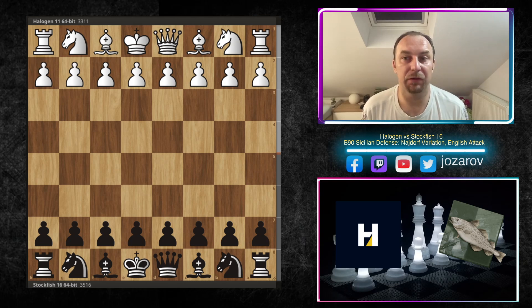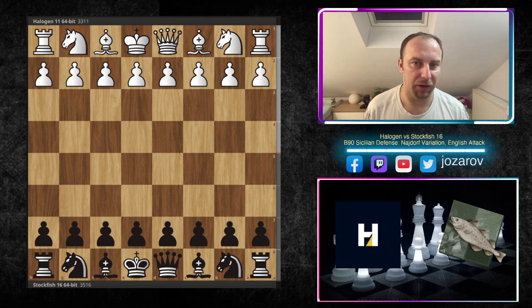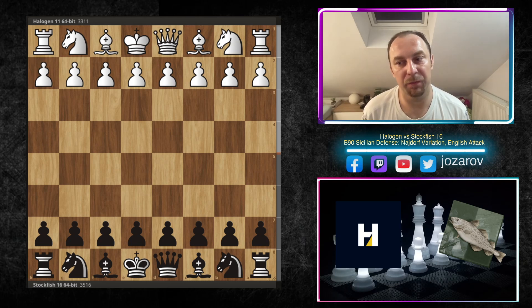Many of us have played the Najdorf Sicilian at some point but perhaps stopped because we lost games, didn't know particular sidelines or variations — didn't know where to attack, where to make progress, or how to defend. But I think if you watch this game played by Stockfish, you could get back to the Najdorf. It might be one of the best approaches against e4, and we'll also see great theoretical novelties that could be your cornerstone in e4 preparation.